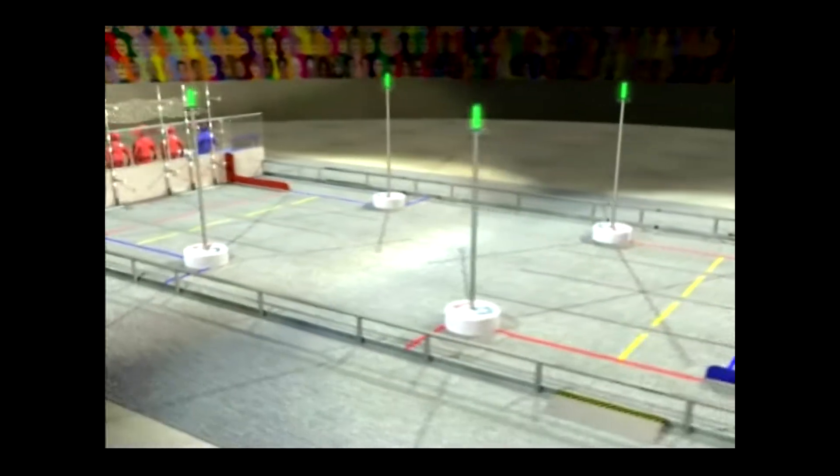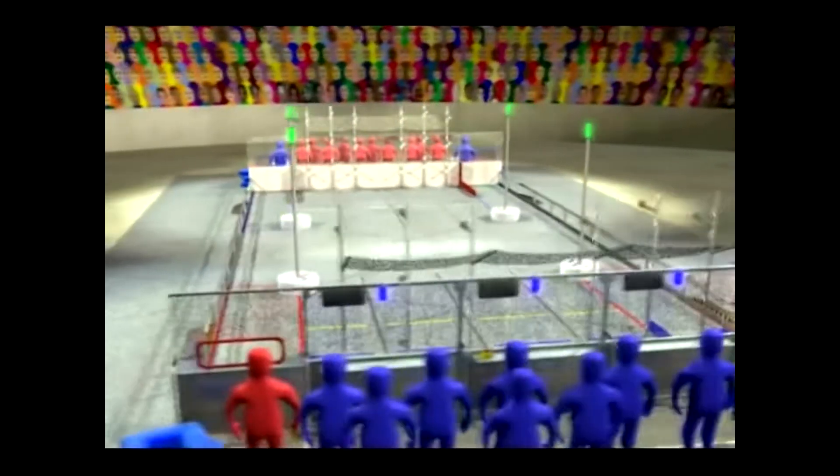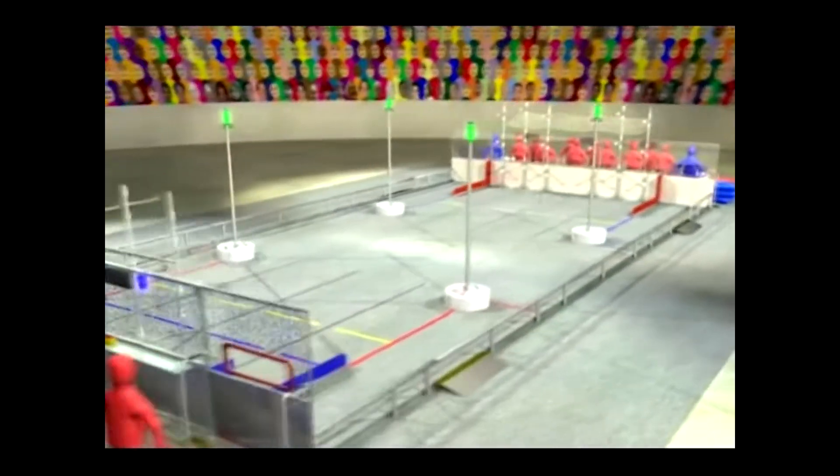The most senior level of this championship is the FIRST Robotics Competition. It has the largest robots, weighing around 150 pounds. Logo Motion is played on a 27 by 54 foot field. Alliances of three teams each operate their robots from behind alliance walls at the end of the field.